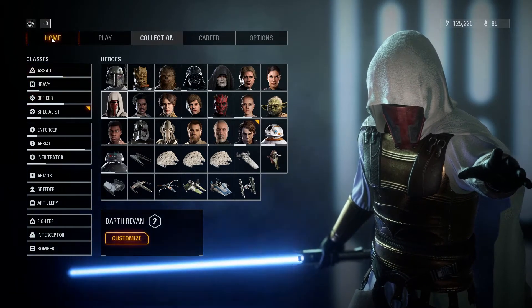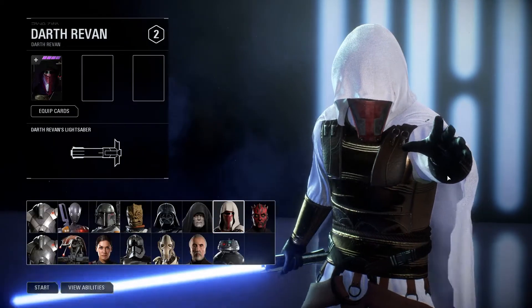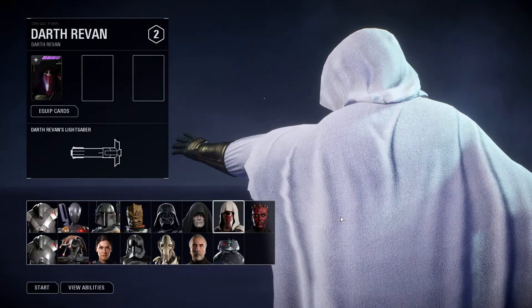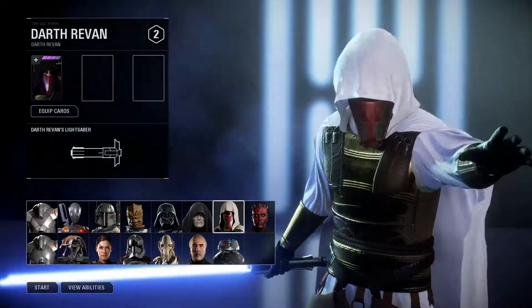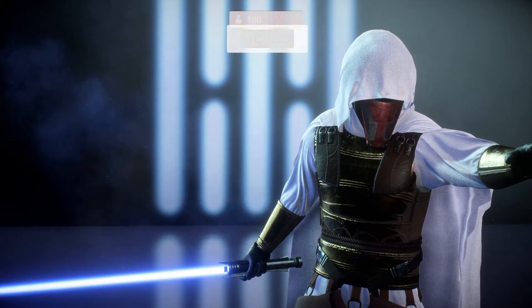So let's see what it looks like in the game. Before I start, I am using another mod called Illum. This replaces Geonosis with Illum from the Clone Wars and Jedi Fallen Order. That's why Geonosis will look different. But yeah, let's start with Revan.